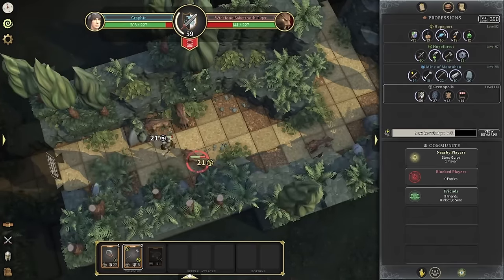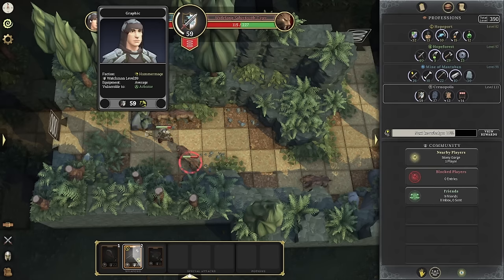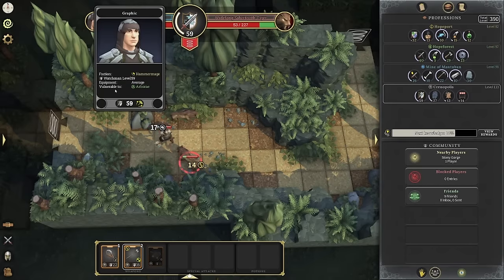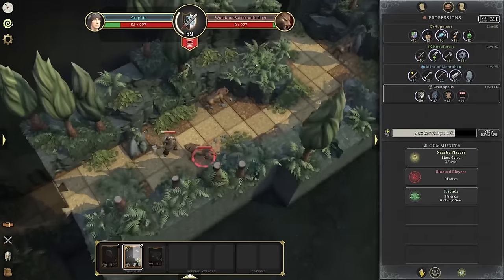One thing you should also note before we talk about armor and weapons — very, very important — you should actually take a look at your character. If you click your character in the top left while you're in combat, it'll tell you what you're vulnerable to, your equipment, your combat level, and your faction. The very important one here is 'vulnerable to' — that'll tell you what monsters are beating you up and what monsters you're better against.